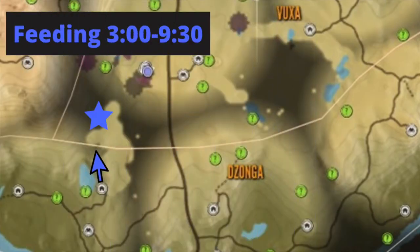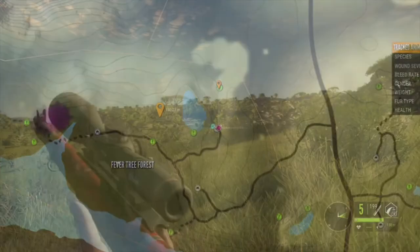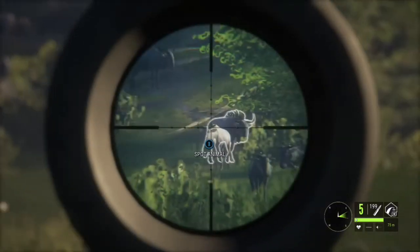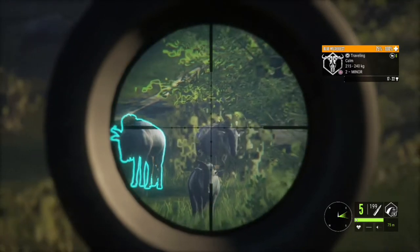Here is the first spot. I spawn at the outpost and go north — there is actually a hunting structure where I marked my waypoint. Out there you are going to find all kinds of rest zones: rest zones for wildebeest, springbok, gemsbok, and sometimes lesser kudu. It is a great spot.